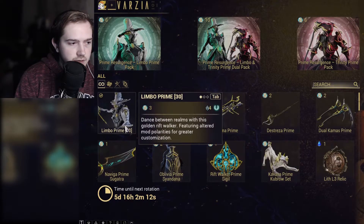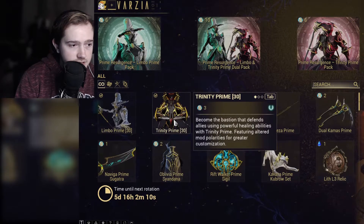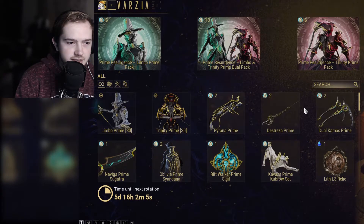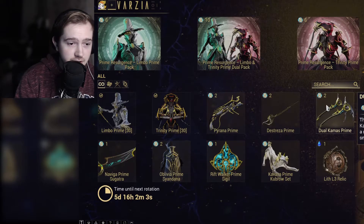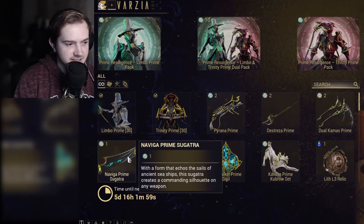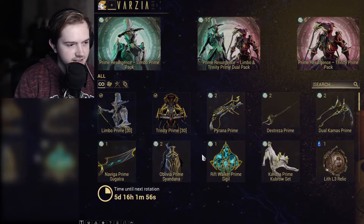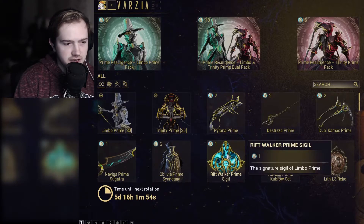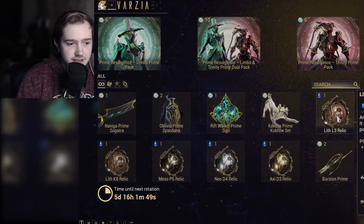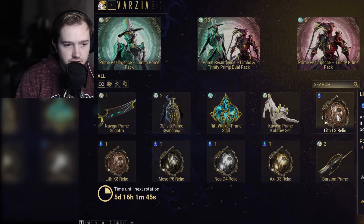So this week we've got Limbo Prime, Trinity Prime — you can see I already own both. Piranha Prime, Destreza Prime, Dual Camas. Oh my god, some of these names. Navigar. Oblivia, Riftwalker, Kavas Prime, Kubro set. Now these are the important ones here — these are the vaulted relics.